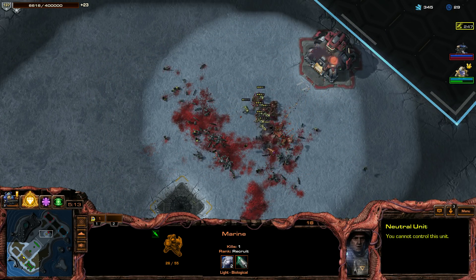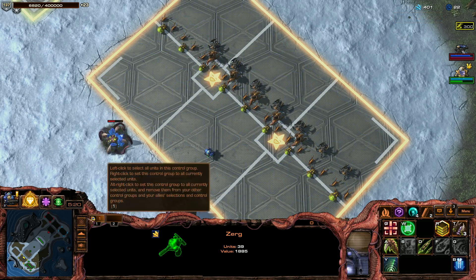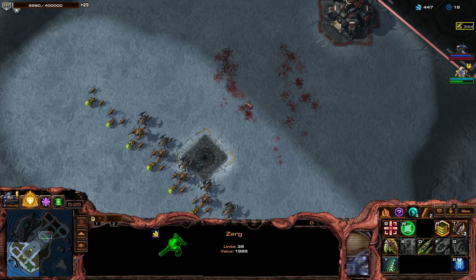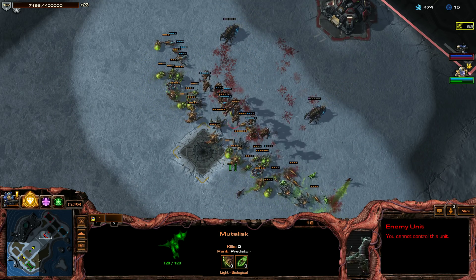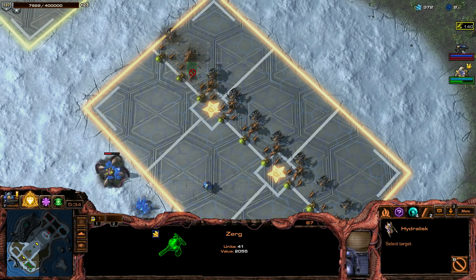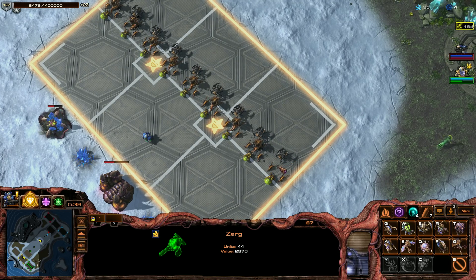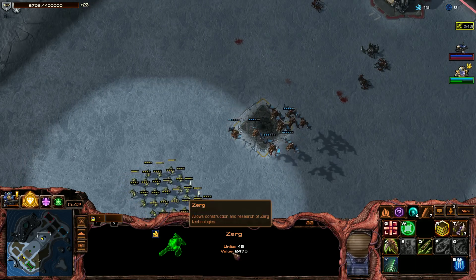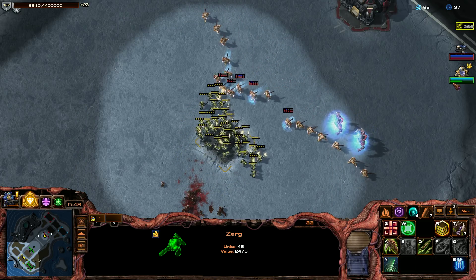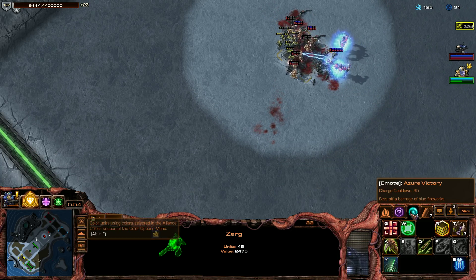Mass marines are really nice. So what should we go for now? I'll face the Protoss again, so let's make more hydras and roaches — the roaches can tank the zealots and the hydras deal the damage. This is really nice. Mass marines absolutely shred mutas and the hydras are very good against archons.